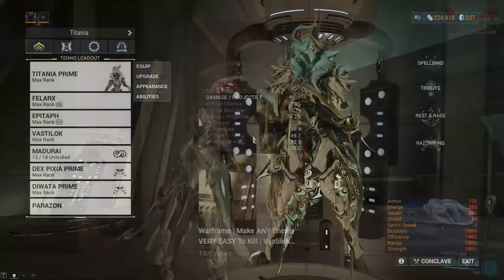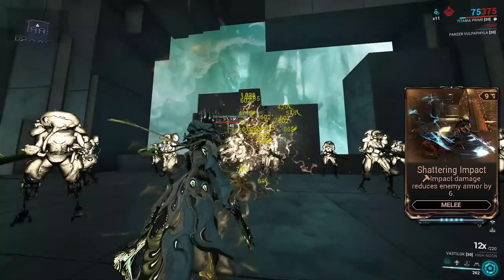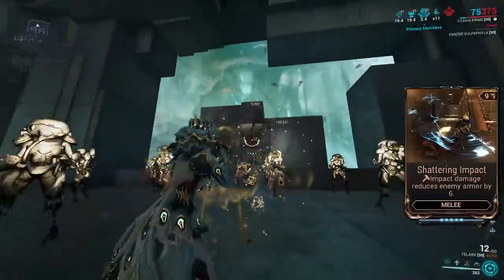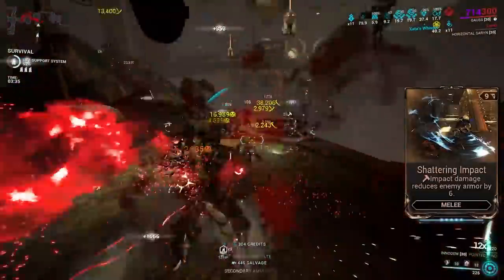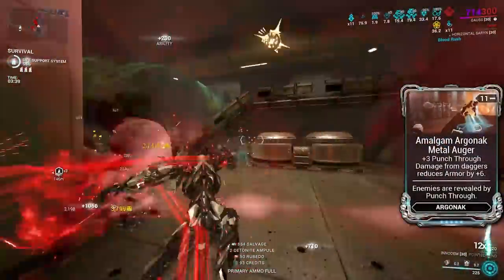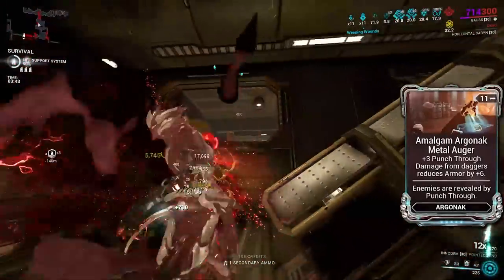Recently in a YouTube short, I covered the Vastilok with the mod Shattering Impact, and how it allowed you to armor strip almost any applicable enemy, thus making them significantly easier to kill. You might be wondering how this has any relevance to this video, but the same concept of armor stripping that Shattering Impact gives is also granted to daggers by the Amalgam Argonac mod — only it is significantly more powerful here for a multitude of reasons.